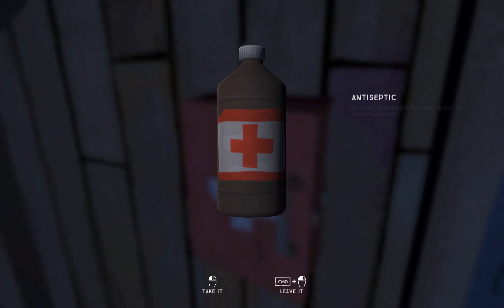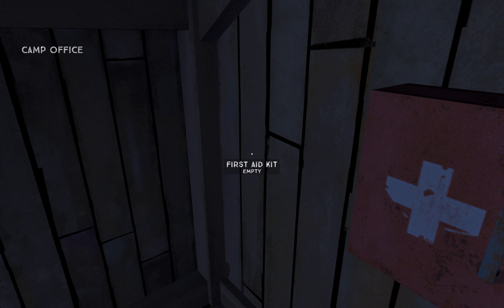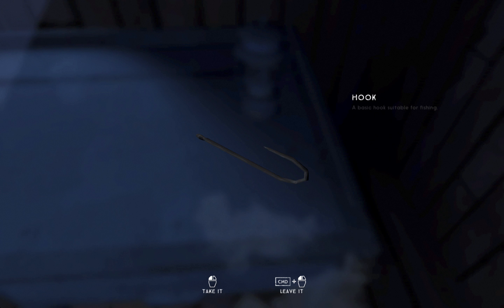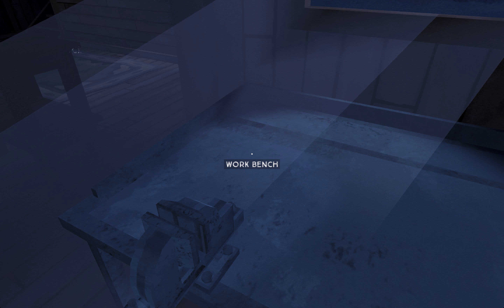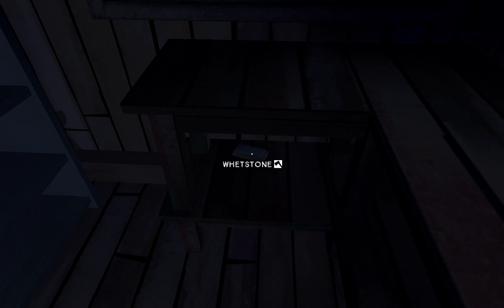First aid — what's gonna be in here? Antiseptic, energy bar, another stimpak. I read about the stimpaks later and apparently they're used as a very, very last resort, because they will exhaust you. You use them and it makes you good, but when they wear off you are exhausted and it puts you in an extremely weakened state.